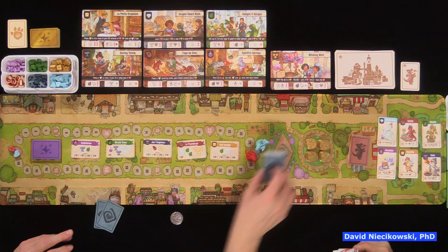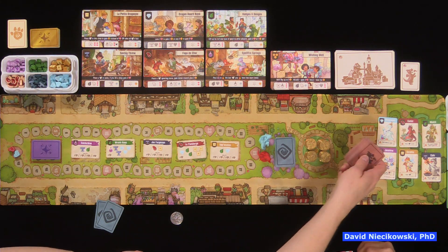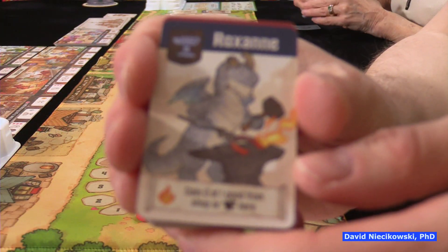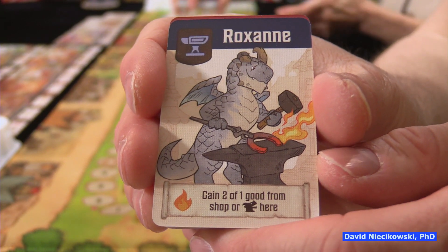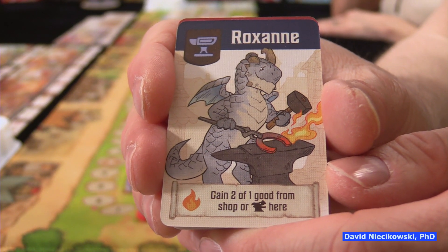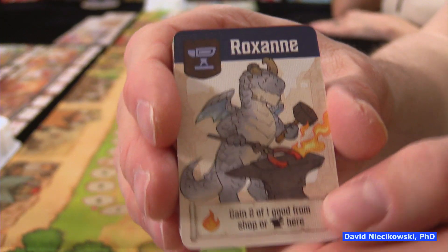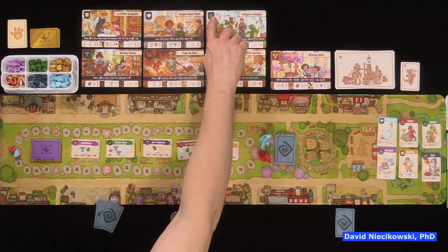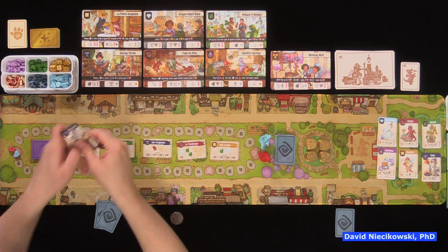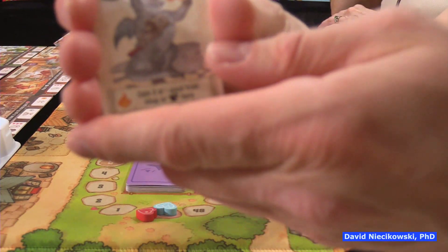These are our dragons that we move around to different shops. The coins start in the fountain. Now, artisan dragons — in a two-player game you don't start with all of them. There's one artisan dragon for each good type. When you visit a shop you can 'fire them up.' For instance, firing up an iron dragon lets you gain two of one good from the shop or from an artisan dragon present there.